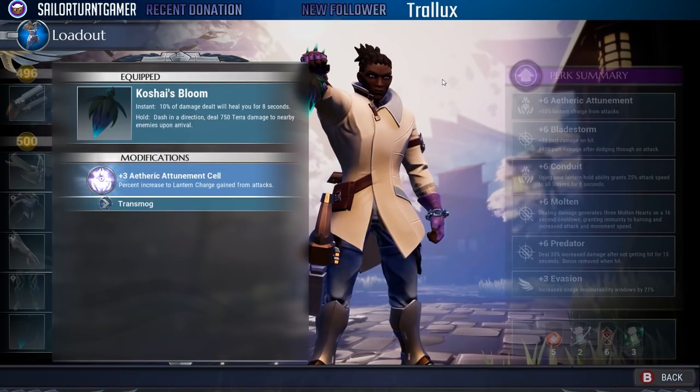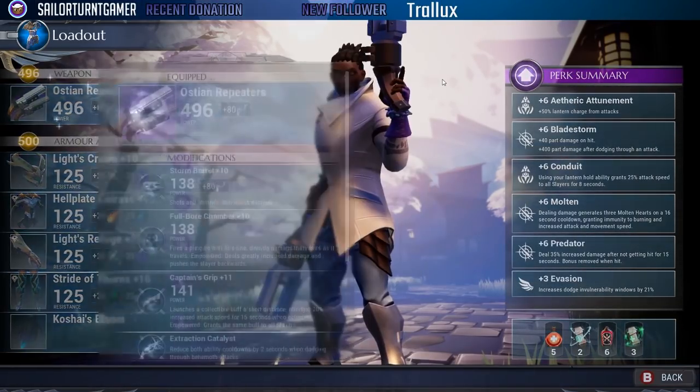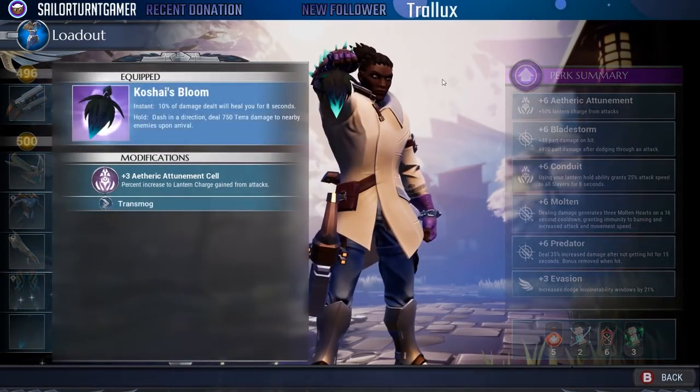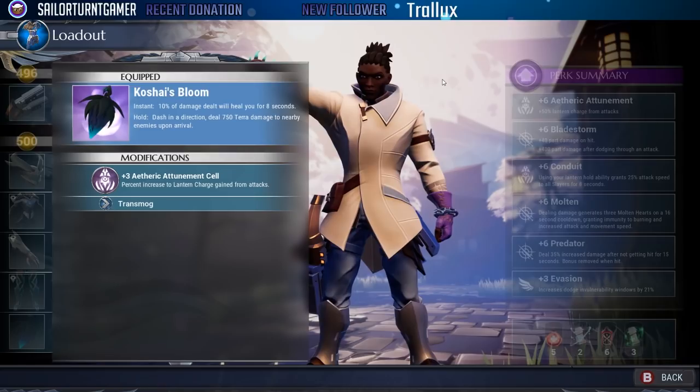Remember earlier when we talked about Stoneheart prism stacking a health shield? That's a temporary shield that goes away when you take damage. What really drives survivability is the instant ability: ten percent of damage dealt heals you for eight seconds. Doing this makes you incredibly difficult to kill when you properly stack your damage and abilities.